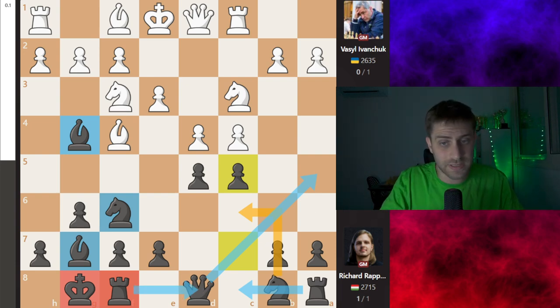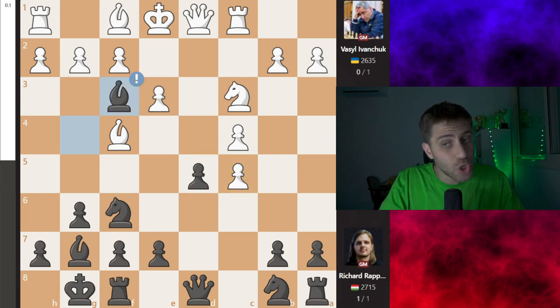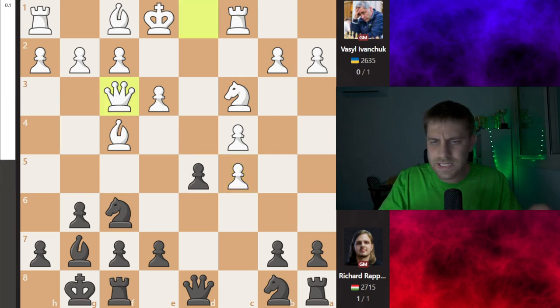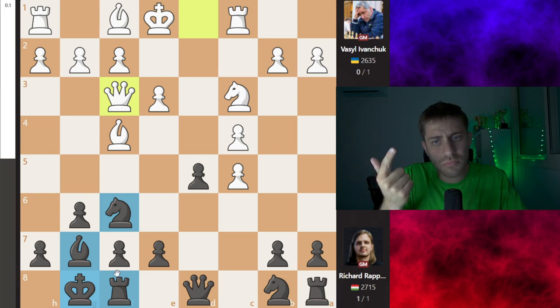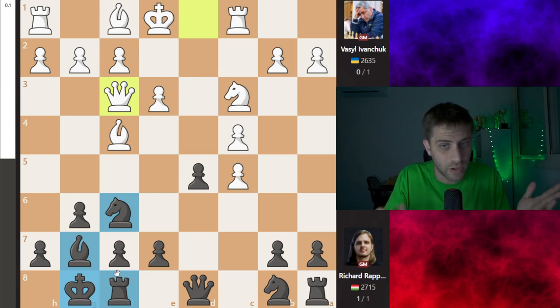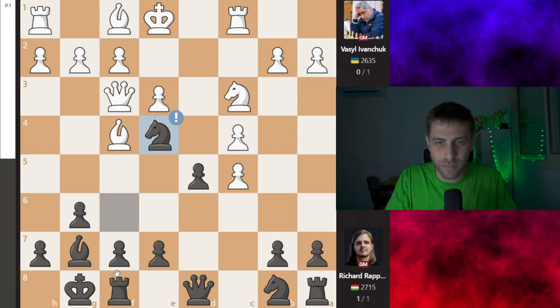Then d takes e5, just taking one pawn up, and bishop takes f3. In this position you can stop and think: black has developed two pieces — the knight and bishop — and has castled, but he's down one pawn and white has the two bishops. Where is the point? Knight e4! A very strong move by Richard Rapport.